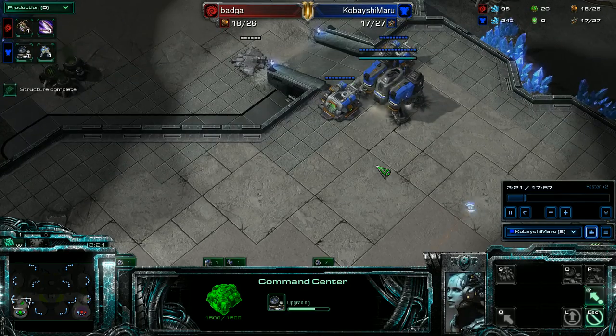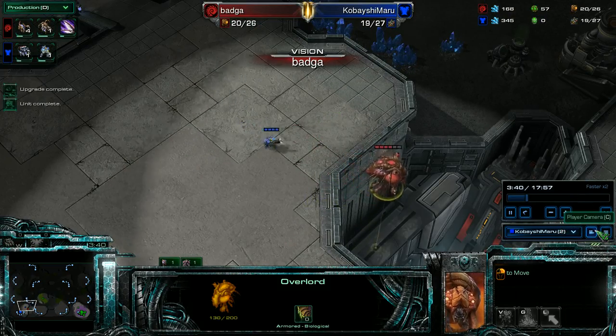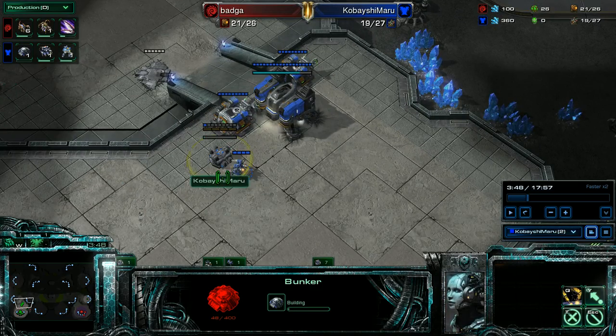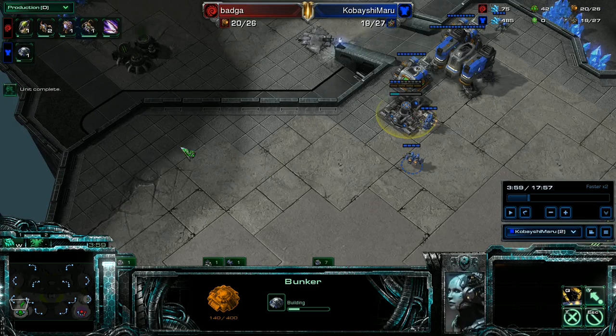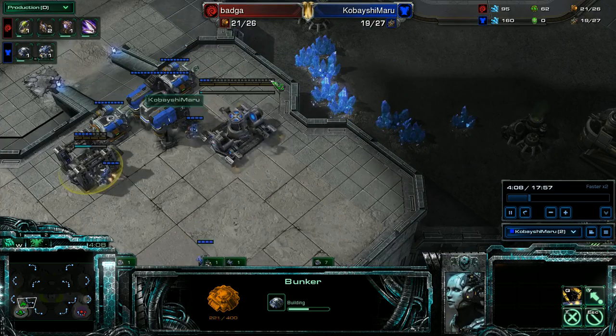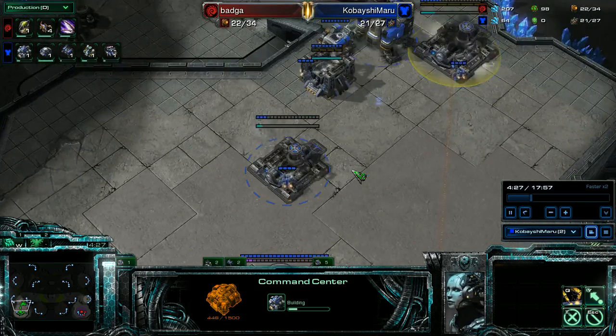I go back to my base, I see a guy and I want to shoo him away. I get a bunker on the high ground. There's still no hatch being taken. I quickly thought about putting my command center here to get ahead in econ, but I thought better to keep it here — it's scarier to him because it means I'm way ahead in economy and forces him to be more all-in. It's also a gigantic wall — 1,500 hit points. Now I want to get my gas, get another barracks, and continue building the wall.